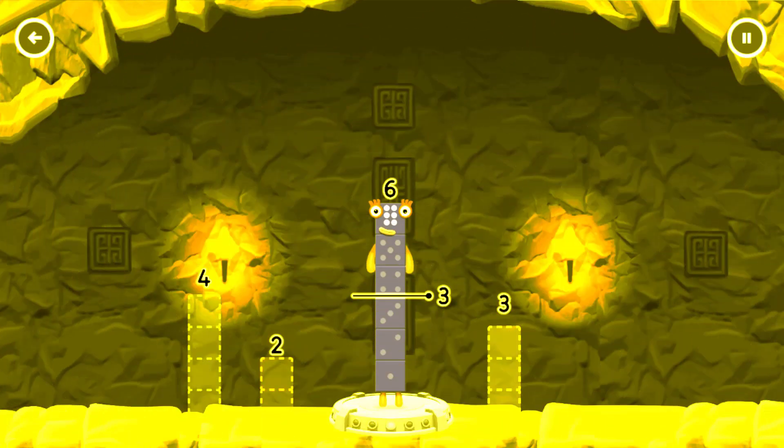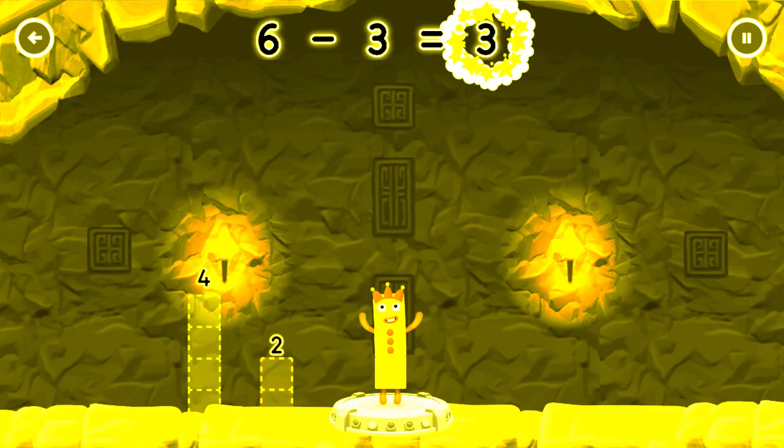Take number blocks away from 6 to leave 3. You got it! 6 minus 3 equals 3.